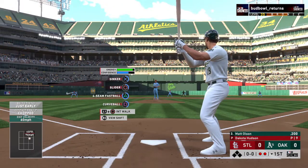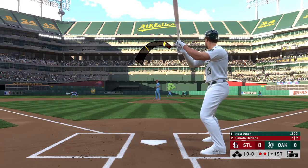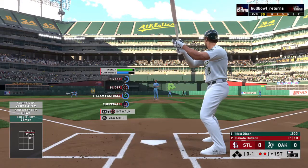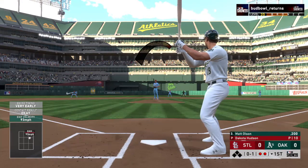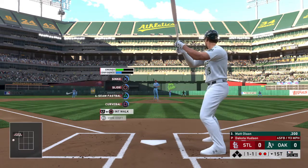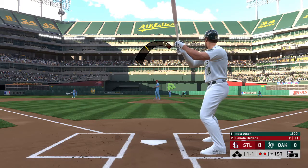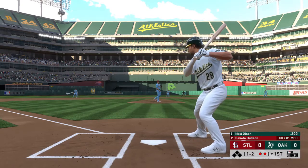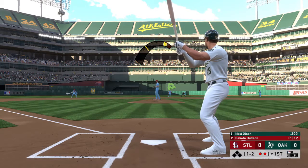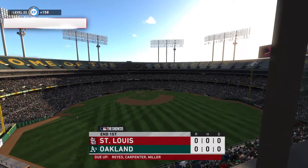Bases are empty here with two gone. And that brings in the big power-hitting first baseman, Matt Olsen. Infield in the over-shift here. Ball — takes a pitch for strike number two — swing and a miss, and that ends the inning.